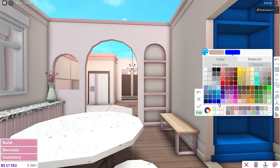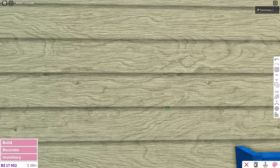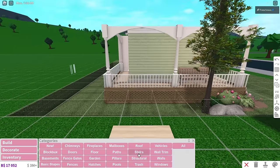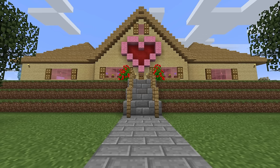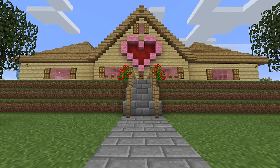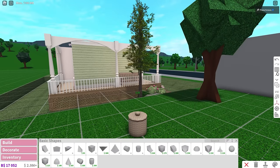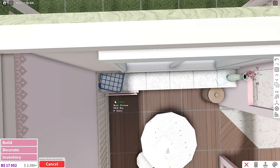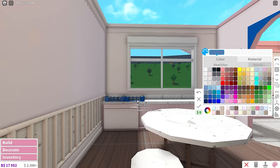A few years later I got into Minecraft, which is literally unit block scale so you can build anything. I watched a lot of Popular MMOs and Gaming with Jen — Jen had this big wooden house with a pink heart in the middle and I tried to recreate it. I also used to watch Ashley Ossity and she had a house in Blocksburg, so I recreated those too because I just loved it.